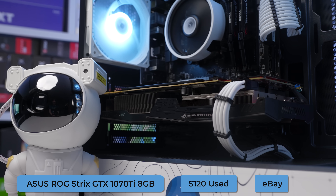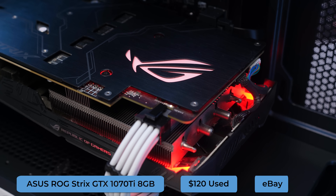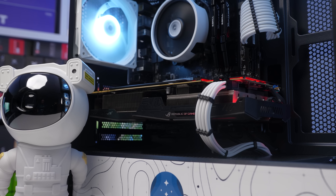This is an Asus ROG Strix version with 8GB of VRAM, so it's a very solid model, and I do like that it has some RGB action to make the build pop a little bit more. The one downfall is that there's definitely some GPU sag going on — a sag bracket would have helped here, but it's not 100% required.